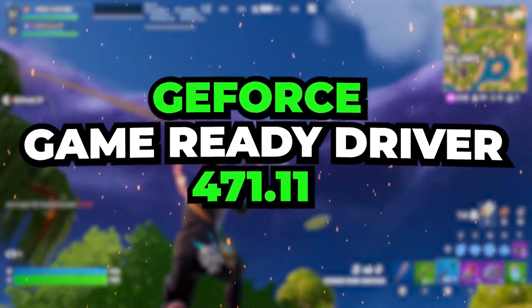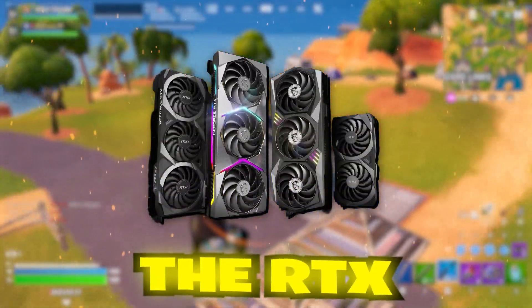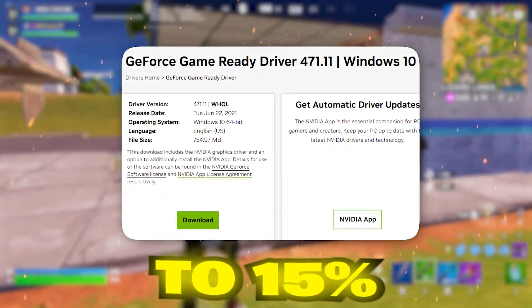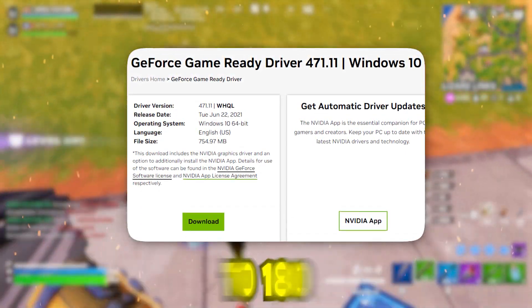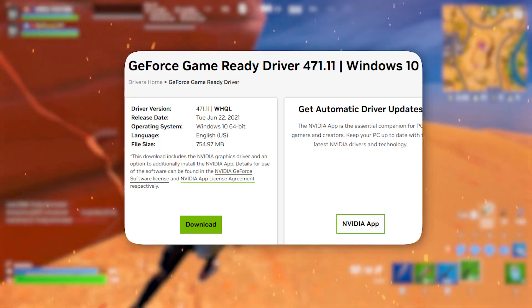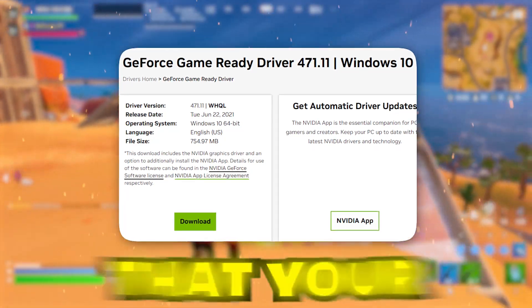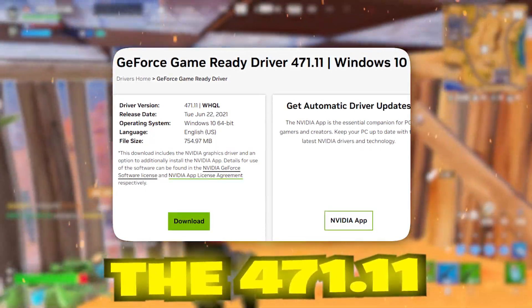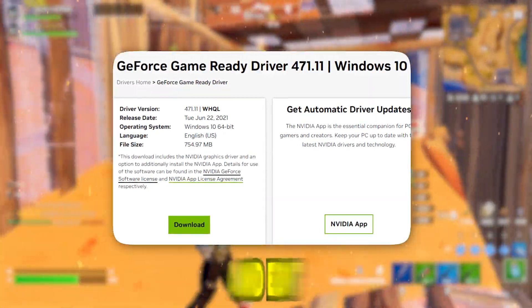Finally, we have the 471.11 driver, which is particularly suited for users with the latest RTX 30 series GPUs like the RTX 3080. This driver brings some of the best performance improvements for Fortnite, delivering an 11–15 FPS increase. For RTX 3080 users, you can go from around 160 FPS to 180–185 FPS at 1440p with high settings. If you're using a high refresh rate monitor like 144Hz or 240Hz, this driver will ensure your FPS stays locked in, providing an ultra-smooth experience in high-paced matches where every frame counts.